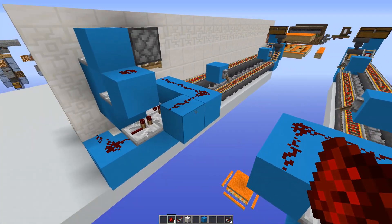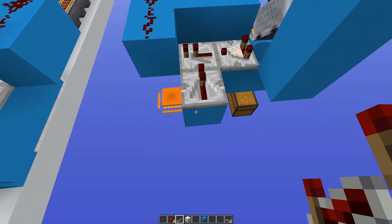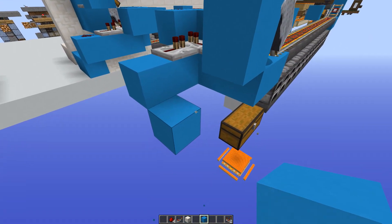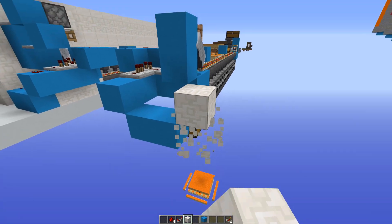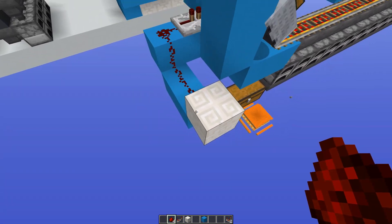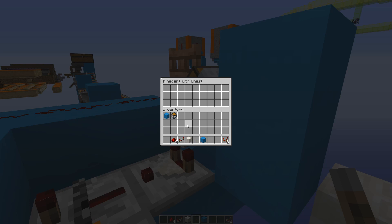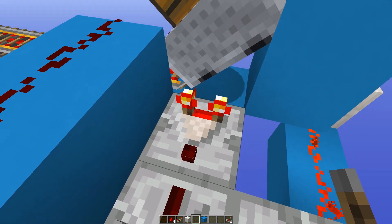Now we want to do the lock. The lock is a repeater going into that repeater, because that will lock the repeater when powered. Then place a block after that, a block underneath, and another block — the lever goes on that block there. Connect it with redstone and place a lever. When powered you'll see this repeater locking, and now no matter how many items you put in, this minecart won't go even though the comparator is lit up.